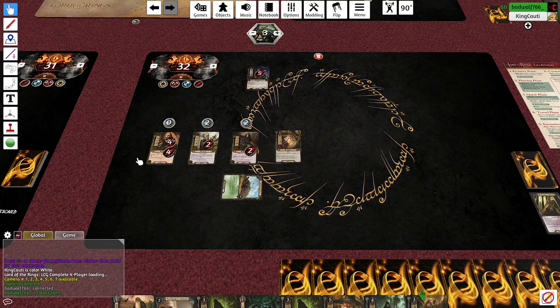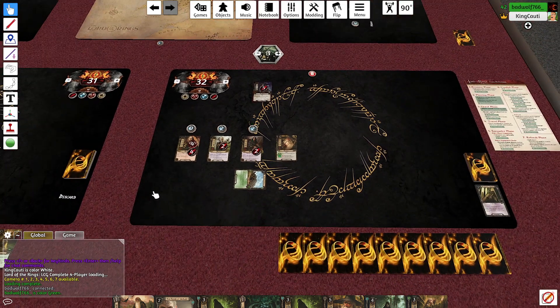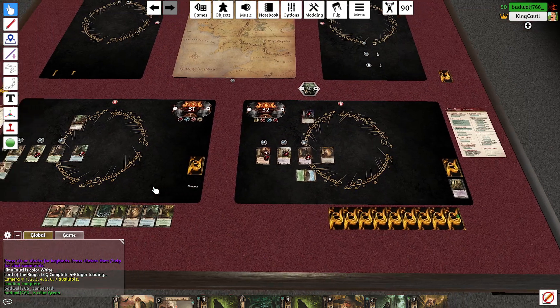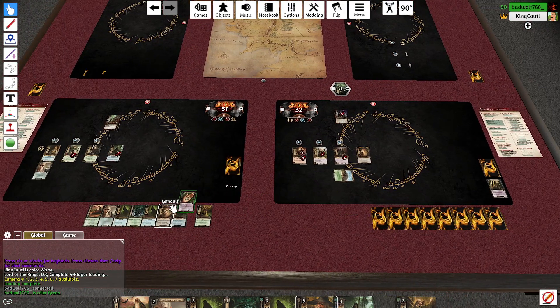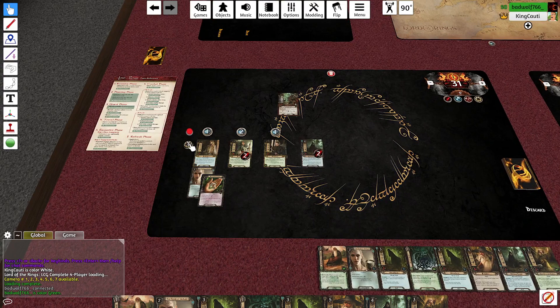There's like nothing in the staging area. Justin, I know you lost two out of Gandalf but I got something else for you — we're going to put this on Eowyn. Oh, she's so beefy!